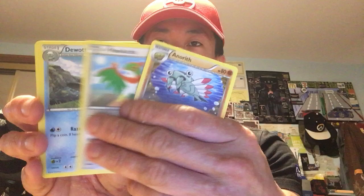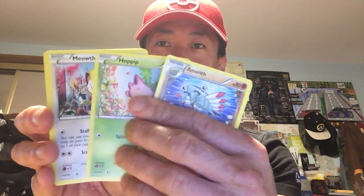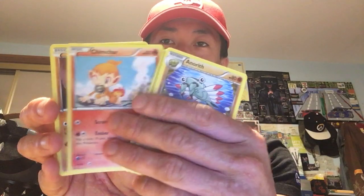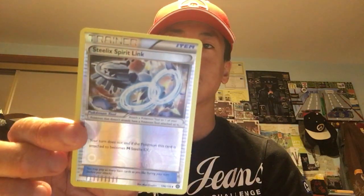Let me check the holo. That's a trainer card for Mega Steelix. It was okay. Next up is Darkness Ablaze — I've opened this one a couple of times before and got some good pulls. It had good memories. Let's see what we get.